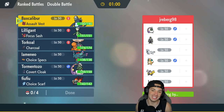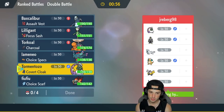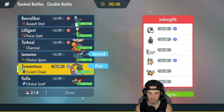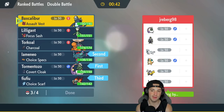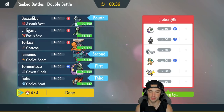Thinking about how to lead — I could go Fluttermane and Chi-Yu, but their Tornadus is going to be really good for us too. I'm going to lead Tornadus and Fluttermane, since neither of them can be faked out if he leads Iron Hands. I'll bring Chi-Yu and Baxcalibur in the back end — nice first turn priority with Ice Shard and great typing. Locking it in without Hisuian Lilligant and Torkoal.